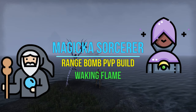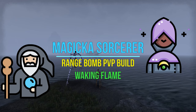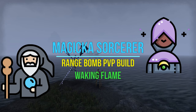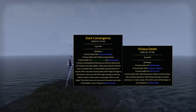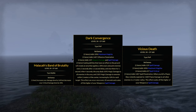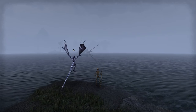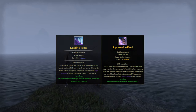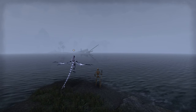Hey guys, Luca here, welcome back to another PvP build — a range bomb build, but this time with my Magicka Sorcerer. I use the exact same setup as on my Magicka Nightblade, with the new set Dark Convergence on the back bar, Vicious Death on the front bar, Malacat to empower both proc sets, and Barlog. We can easily proc Dark Convergence with our ultimate, Negate, and with our mines — the sword mines. Let me demonstrate the bomb rotation first before we go on to the build and skills. Let's go.